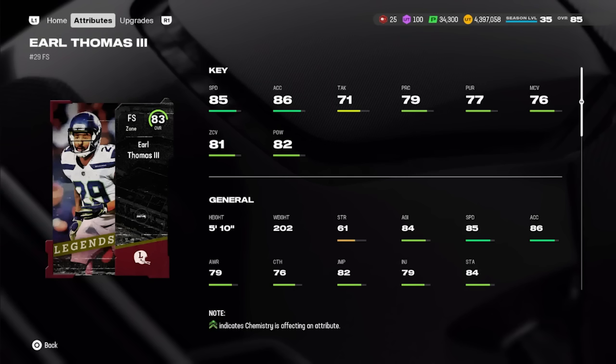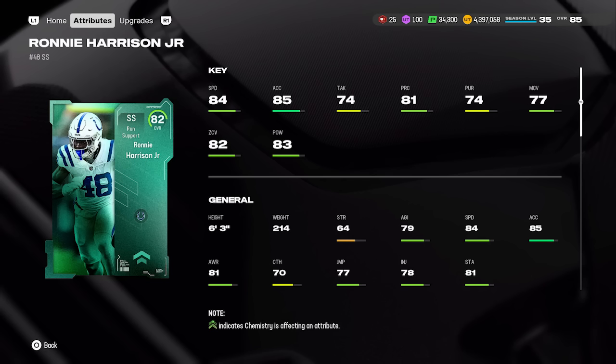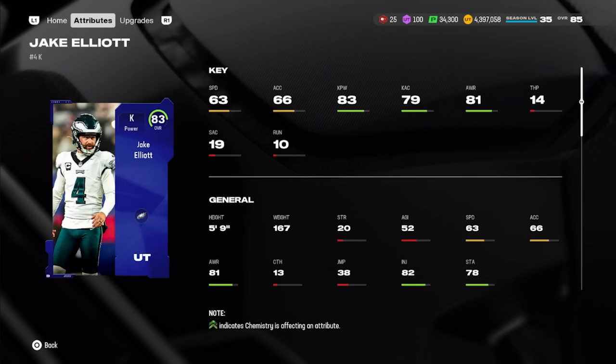At free safety, Earl Thomas's Mini Legend — 83 overall, 85 speed, only five foot ten, but 86 acceleration, 82 hit power, 81 zone coverage. For a zone cover safety at 85,000 coins he provides solid production. At strong safety, Team Builder Ronnie Harrison Jr. — another card you could earn for free through solo challenges. Versatile as a box safety, sub linebacker, or coverage player: 84 speed at six foot three, 85 acceleration, 74 tackle, 81 play recognition, 83 hit power, 82 zone coverage. Don't play him in man coverage often with only 77 man.